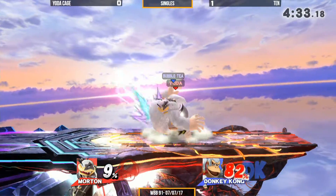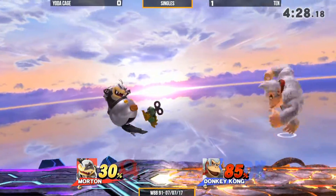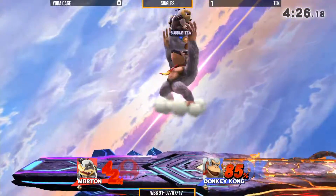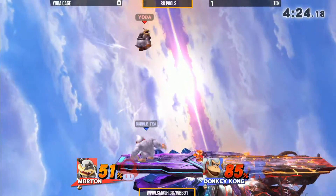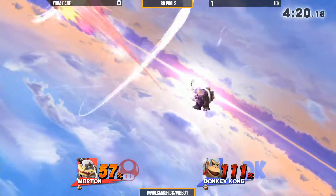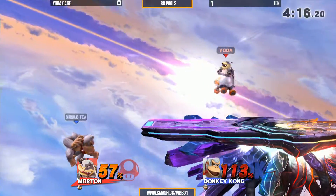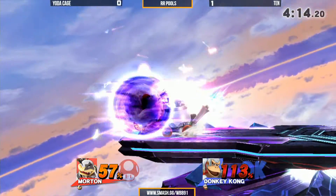Nice back air stuffing the side B. That's the other thing about side B — side B loses to big hitboxes. Roy doesn't have big hitboxes. Roy has tweak picks. That's besides the point. He's just gonna get hit with that kill confirm, but he DI's it so well. That was really good — very clutch DI.